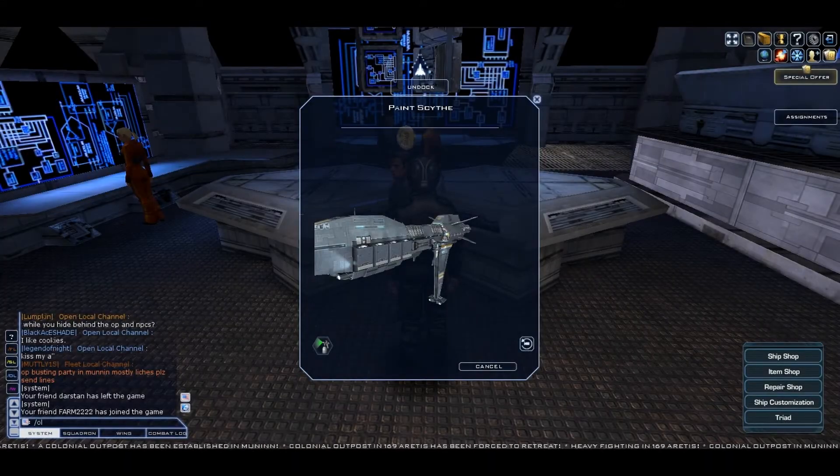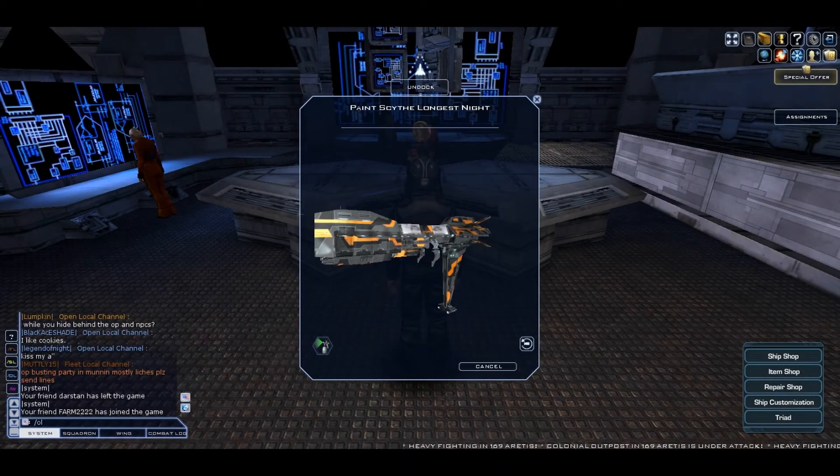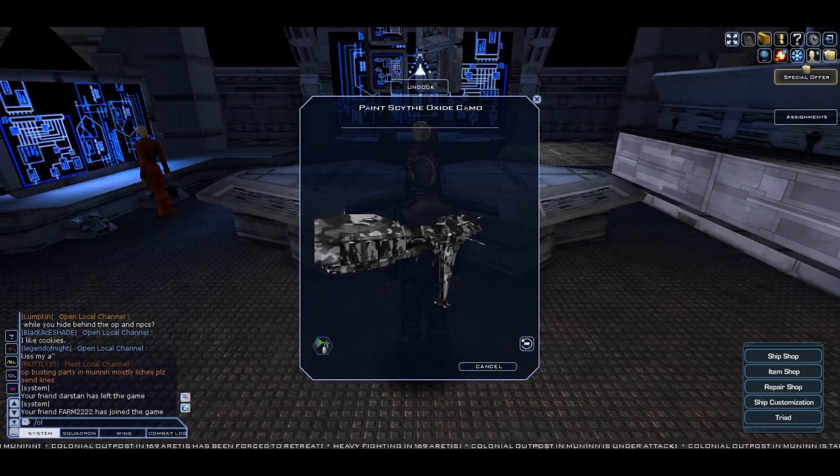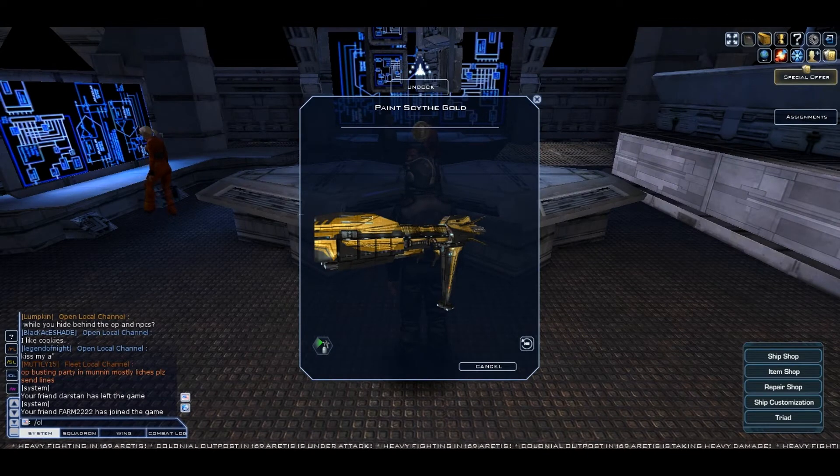The next ship is the Scythe and this is its basic camo. The next paint is called Longest Night and it costs 12k cubits. The next paint is Oxide Camo and it costs 10k cubits. The next paint is Gold — the last one for the Scythe — and it costs 12k cubits.